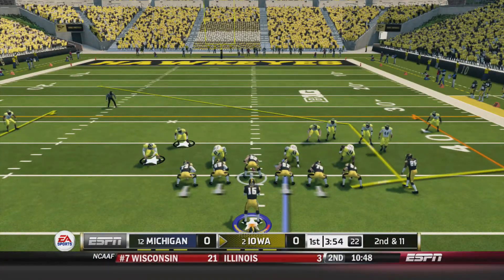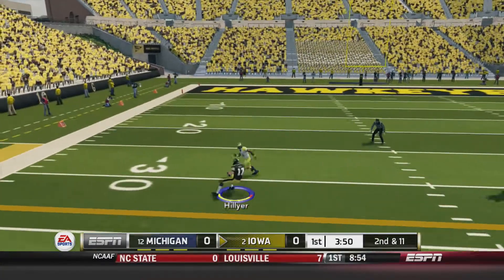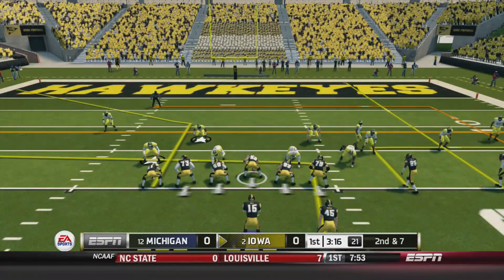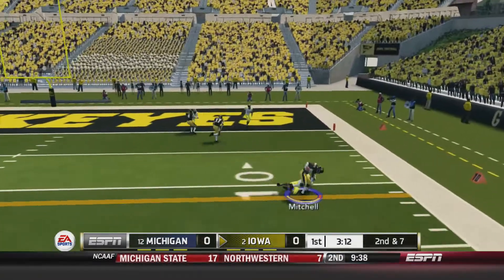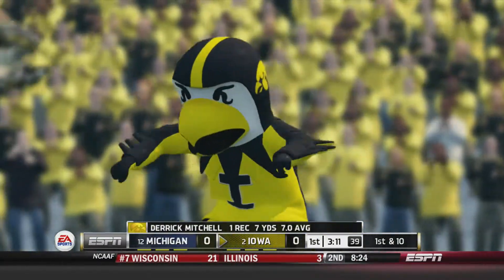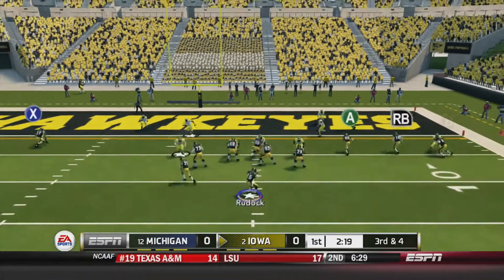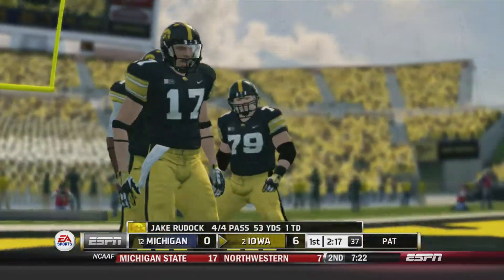Second and 11 here for the Iowa Hawkeyes. Jake Ruddock back to throw, looking over to the left side. It's Jacob Hillier with the first down, breaking tackles down to about the 22 yard line. Now second and seven, we're looking to punch this one in for the touchdown. Jake Ruddock with a quick strike to Derek Mitchell down to about the 11 yard line, gets the first down. Mark Wiseman is out for a little bit with only a foot contusion, but touchdown for the Hawkeyes as Jacob Hillier gets that one in. It is now seven nothing Hawkeyes.